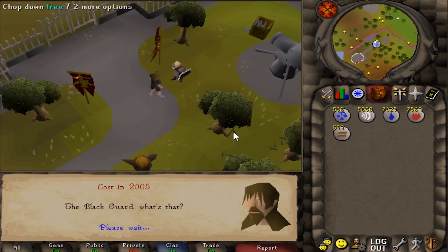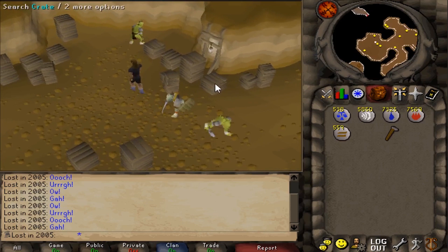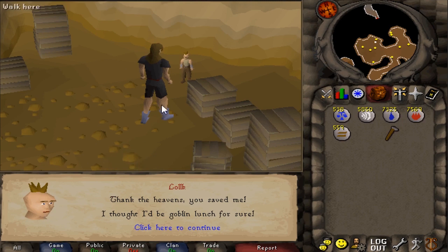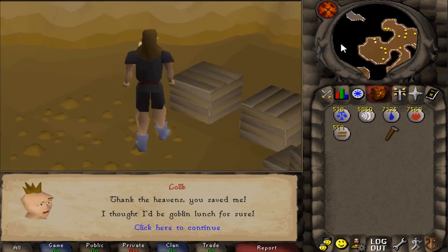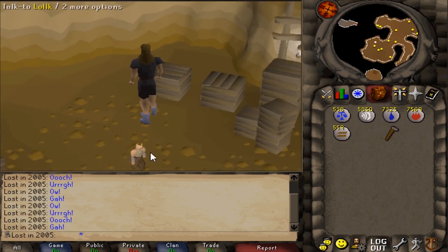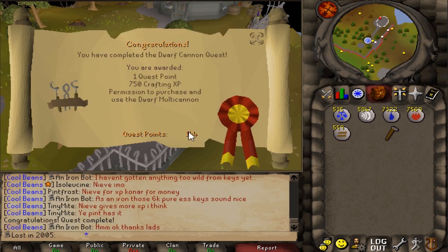Dwarf Cannon itself is also just a really good quest to have done. Eventually I'd like to get some cannonballs for Slayer to really speed it up. This little dwarf dude has the funniest chat head - look at that hairstyle. What is that on your head? What kind of gel do you use, bro? Quest complete - one quest point, 750 crafting XP. The best part is we can make cannonballs and use a dwarf cannon.